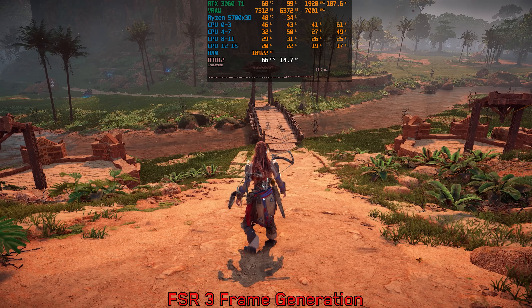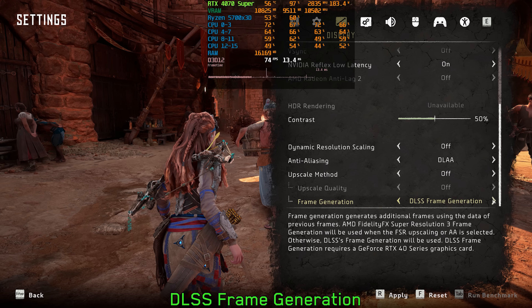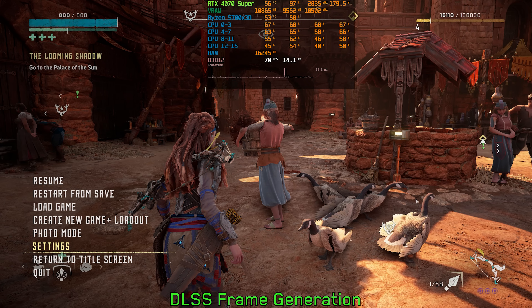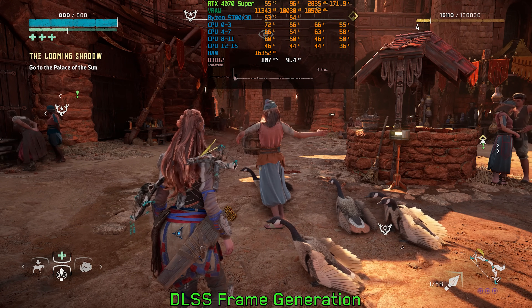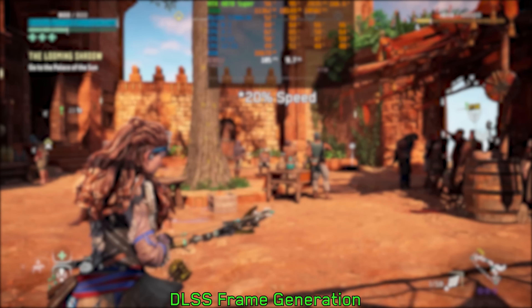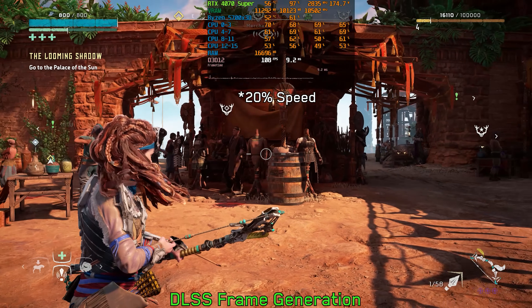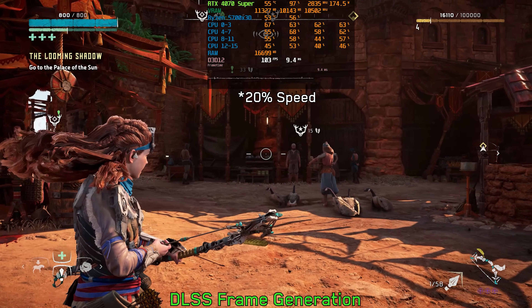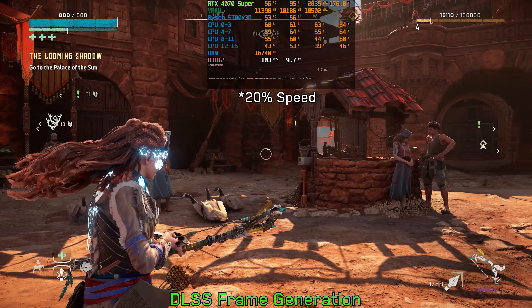On the other hand, DLSS frame generation seems to work as intended. Getting around 74 fps, when I enable DLSS frame generation with DLAA performance jumps to around 107 fps, and I haven't noticed any visual or performance issues — even the UI looks fine with DLSS frame gen. I'm not sure if the issue with FSR 3 frame generation is widespread, so let me know in the comments below.